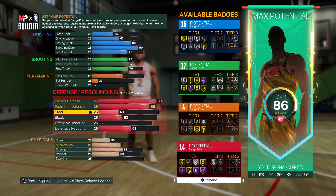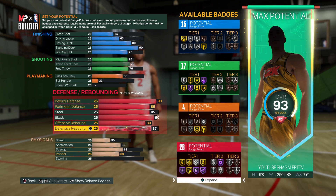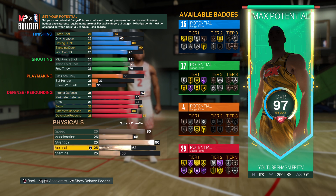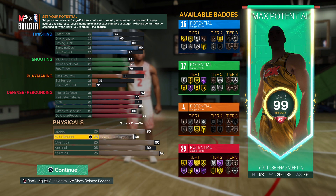I won't drop this build yet, so y'all stay tuned for that. 85 steal, 90 block, 80 offensive rebound, 95 defensive rebound. I get 80 speed, 90 strength — so nobody can beat me in the paint if you're playing against big post scorers. 80 vertical so you can get blocks. 96 stamina, 66 acceleration.